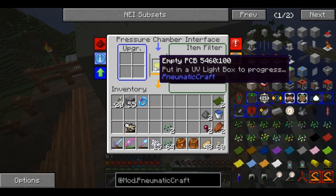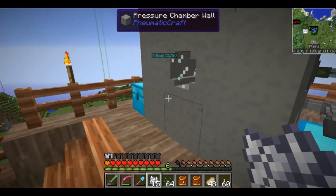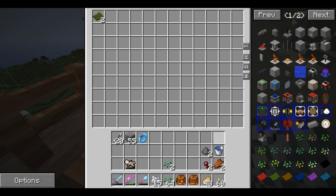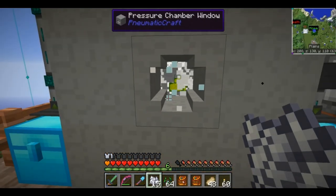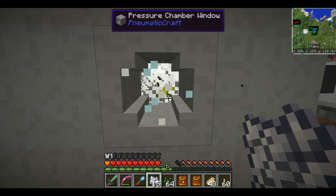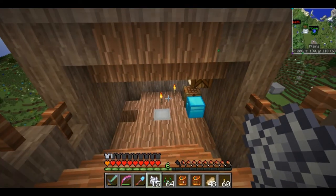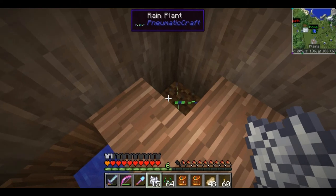These are empty PCBs, starts with empty. Now that we have the starts-with-empty filter there, we're going to toss in these ingredients - what's necessary to make the etching acid. Those should be dropped in but not pulled out, because we are only pulling out empty PCBs. So those should get going, and once we get that we'll have our etching acid.